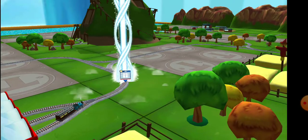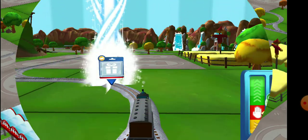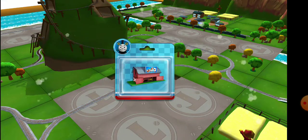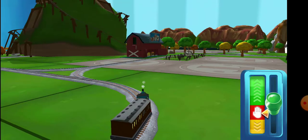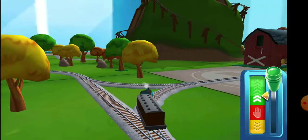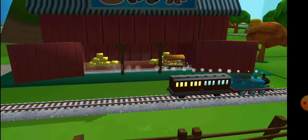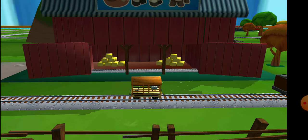Follow the beam of light to find your surprise pack. Just slice across it or tap it to open. A new wagon! Your engine would love to pull that. That's perfect!